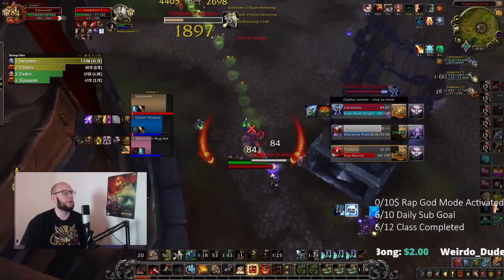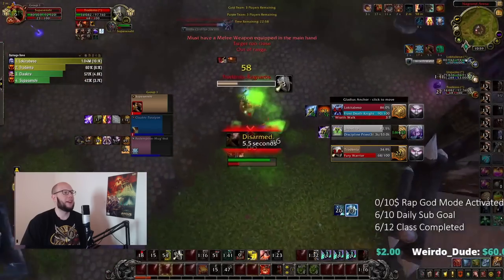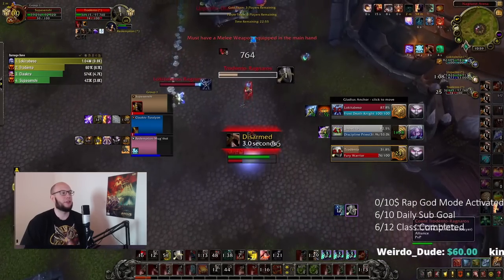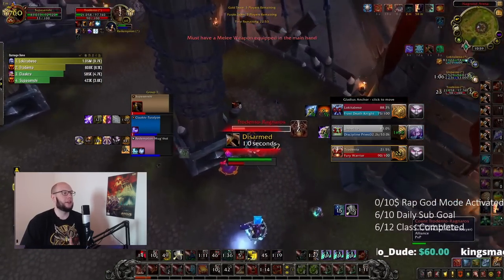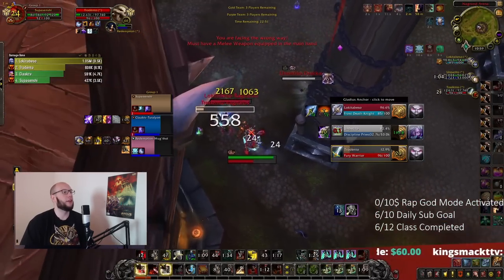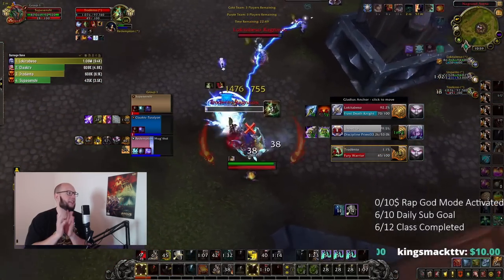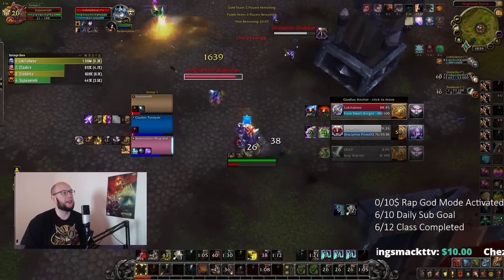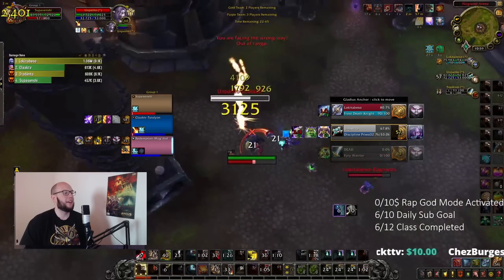Perfect situation to go for the win onto the Warrior - we need to keep chasing after them. We can charge forward, pummel their Fleshcraft, land the Hex onto the priest. At this time you could offensively use Blessing of Protection - this Warrior is pretty much good as dead, but if you really want to stay safe you can hold on to it. We still chain the Hex into a Hammer of Justice - full fear, full Hex, full Hammer of Justice. There's no way you're surviving that. Beautiful crowd control chain on the healer to execute for the win.